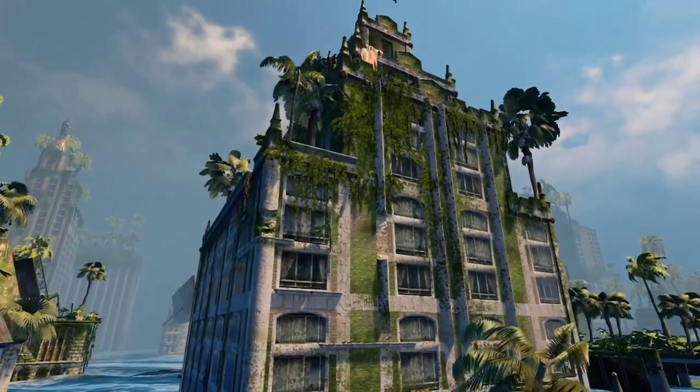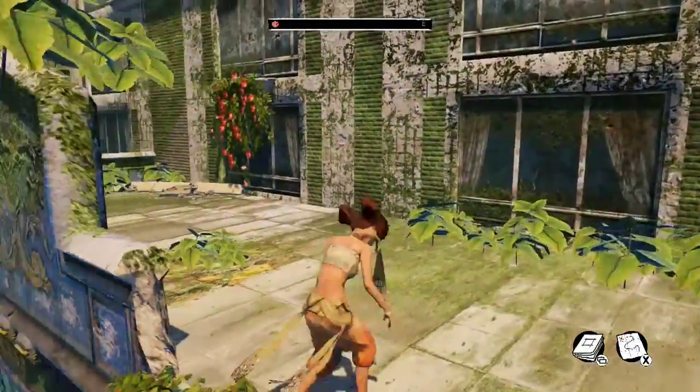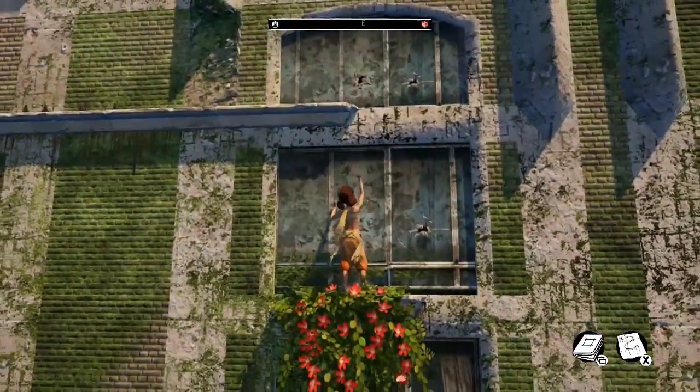Hey everyone, welcome to Dropsham Entertainment. I'm Jose, aka ViggoZombies, and this is going to be a walkthrough for the Lioness Hotel in Submerge. This is going to be a quick walkthrough since it's an easy building. It only has two secrets and one care package. It's kind of like the tutorial building of the game — it's the first one you encounter.